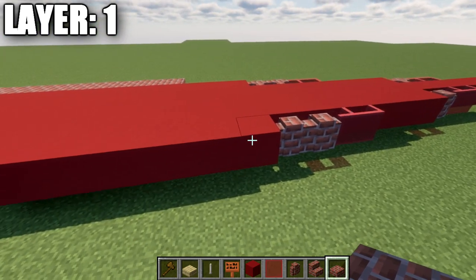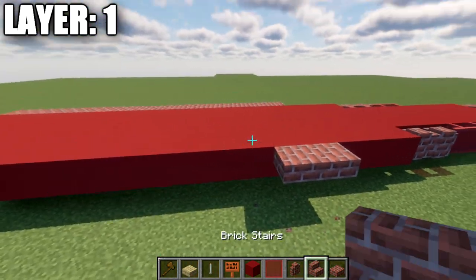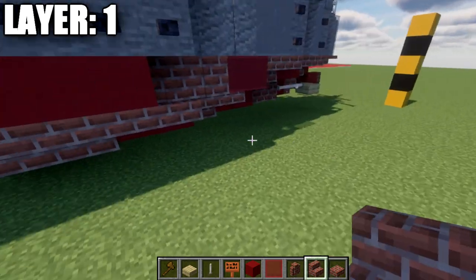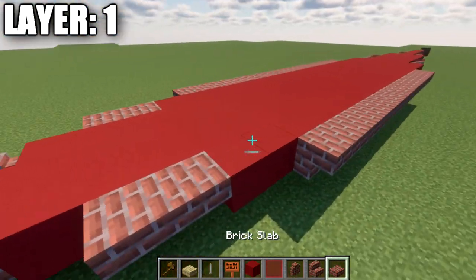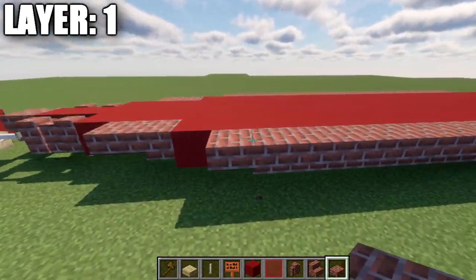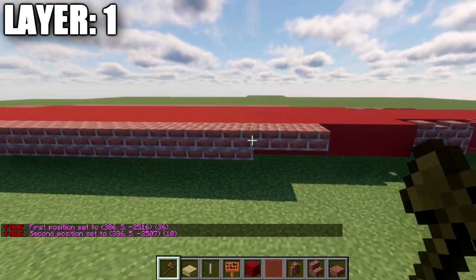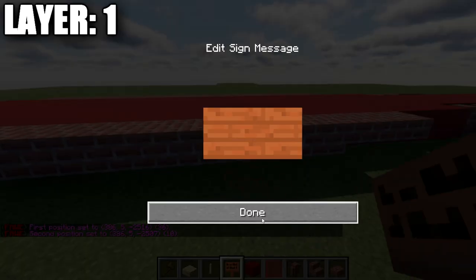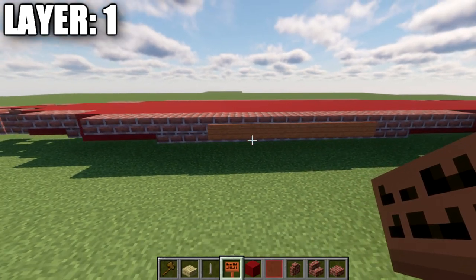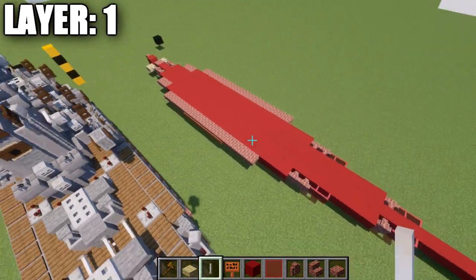Going back to the front, go to the fourth red concrete block and place down a brick top slab, then a second top slab directly after it. Place a row of ten brick stairs back, then two brick top slabs at the front. Add an indent at the third brick stair from the front and place six upside-down brick stairs along the center for additional hull shaping and detail. That wraps up layer one — copy the right side to the left and this will be your final product.